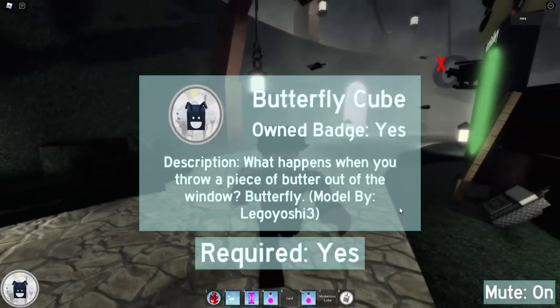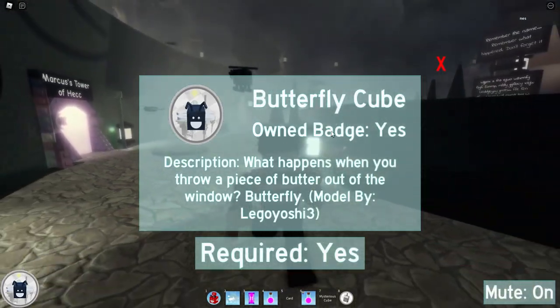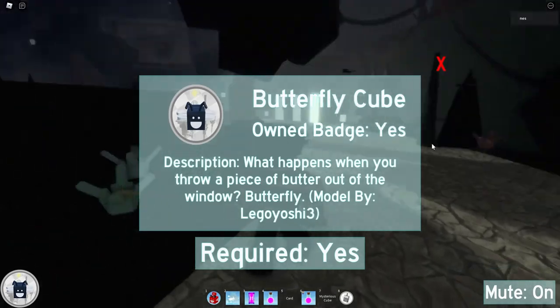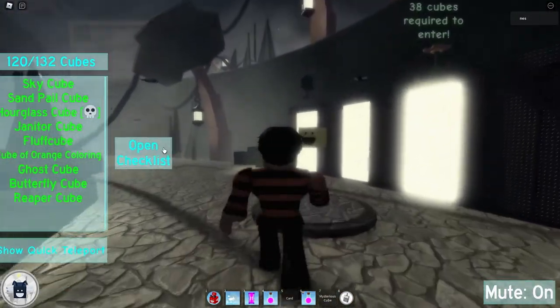We're gonna go ahead and find the Butterfly Cube. You can see from the icon image that the background is from World 3, so you gotta have 25 cubes to get there.